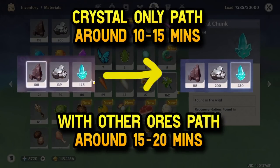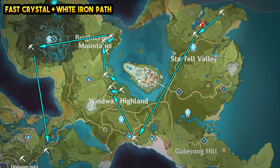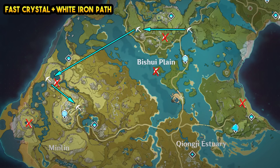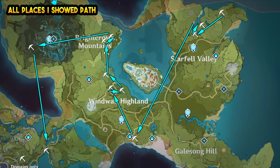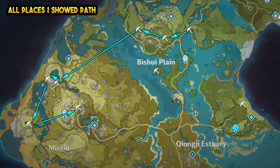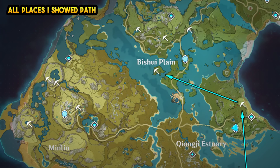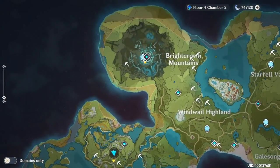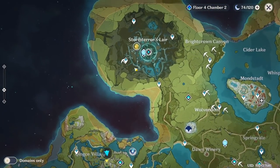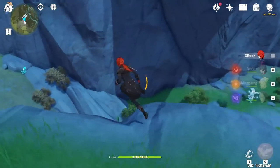If you take only the crystal and the white iron, it will take you only around 10 or 15 minutes. But if you want to get other ores as well, then it's between 15 and 20 minutes. Now I'll show you the two maps — this one is for only crystal and white iron if you don't care about other ores, you can follow this one. But if you want to follow all those sites I showed you in the video, you can follow this map. This is only the fast route. The Storm Terror Lair is really good for crystals, but they are just far away from each other, so it's hard to collect them.